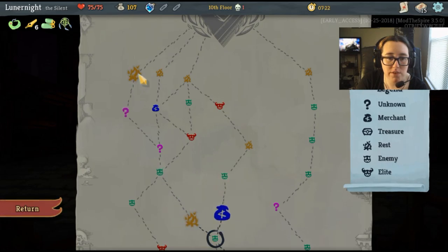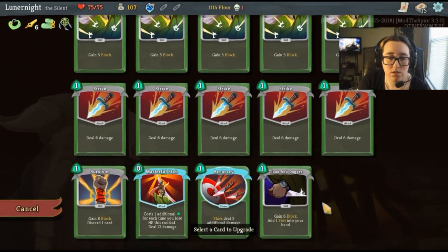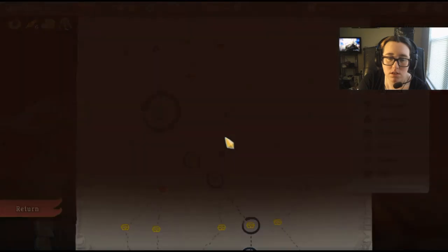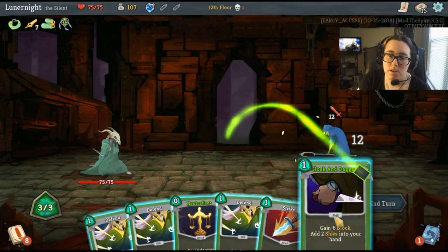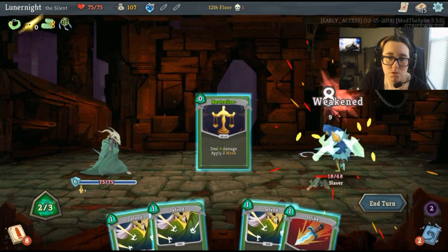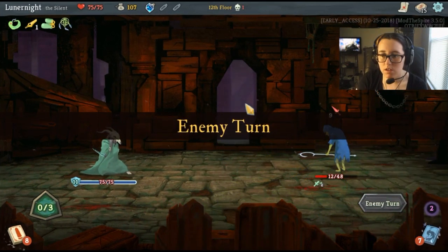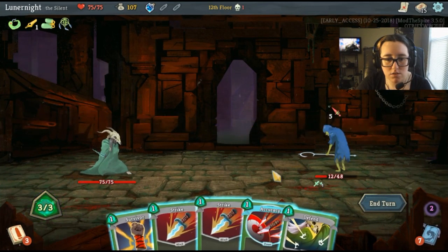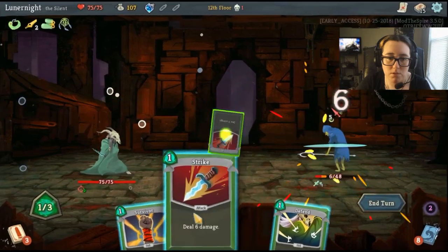If I go this way I get a shop, and if I go this way I also get a shop and I can avoid an elite, because I don't feel like fighting an elite right now. I've got two shivs. If this Necho skull shows up I'm gonna be so upset. Go ahead and hit you with these — too weak. One block and another strike. We're gonna get the time meter now, aren't we. Let's pretend this run never happened. Why am I even bothering — I'll just kill you.